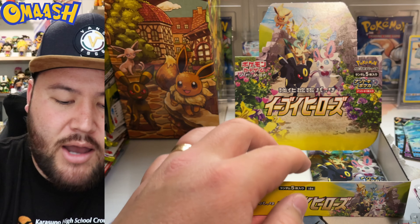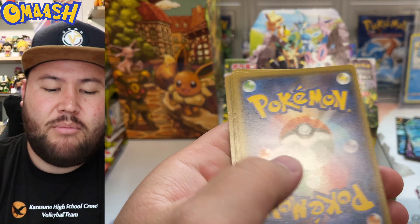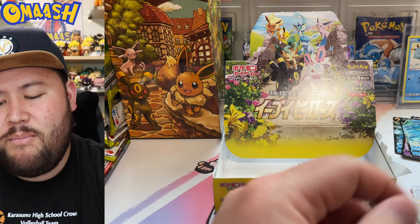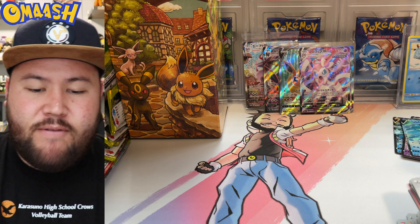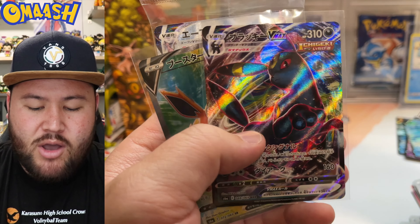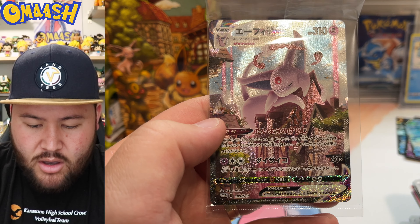Vaporeon — duplicate. Last pack. Are we going to get some last pack magic, or did we just get a bunch of dupes? Melotic, Phoebus, Rotom. Kind of harsh, kind of rough. But still very fun, very cool. These were the bigger hits of the box: two Espeons, two Flareons, Glaceon, the Umbreon, and of course this beautiful Espeon alternate art that is so sick.